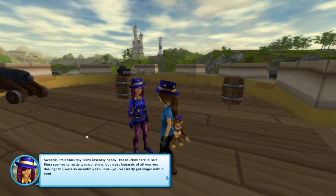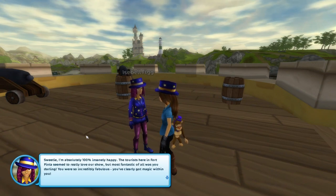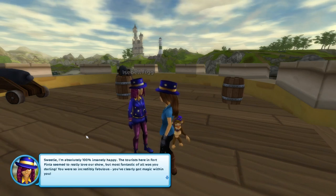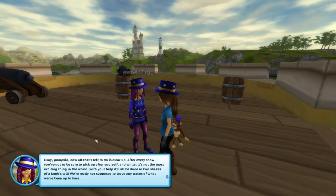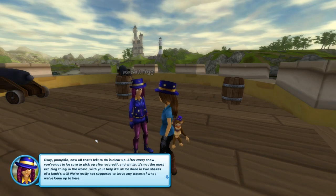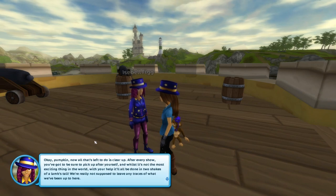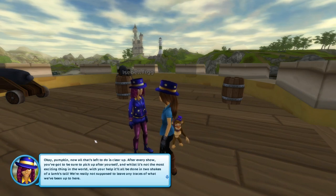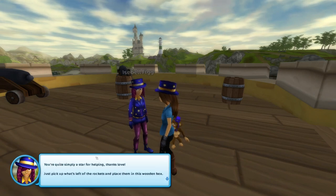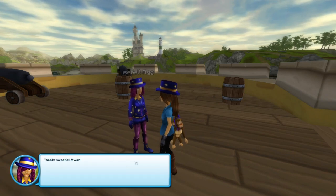Isabelle says: 'I'm absolutely 100% insanely happy. The tourists here in Fort Pinta seem to really love our show. Now all that's left to do is clean up. After every show, you've got to be sure to pick up after yourself. With your help, it'll be done in two shakes of a lamb's tail. We're not really supposed to leave any traces of what we've been up to here. Just pick up what's left of the rockets and place them in the wooden box.'